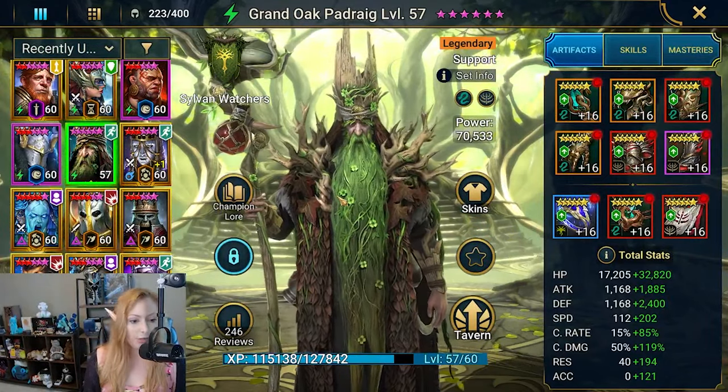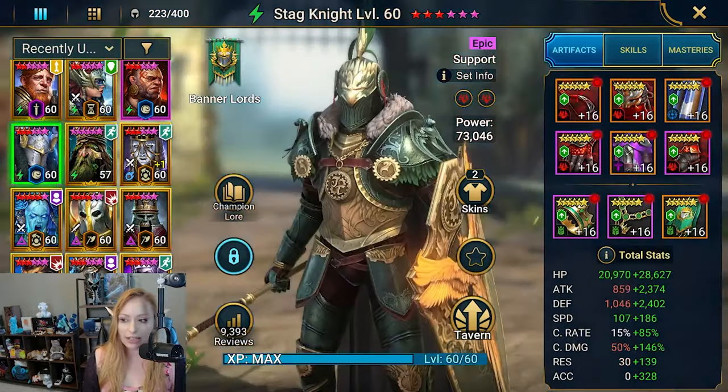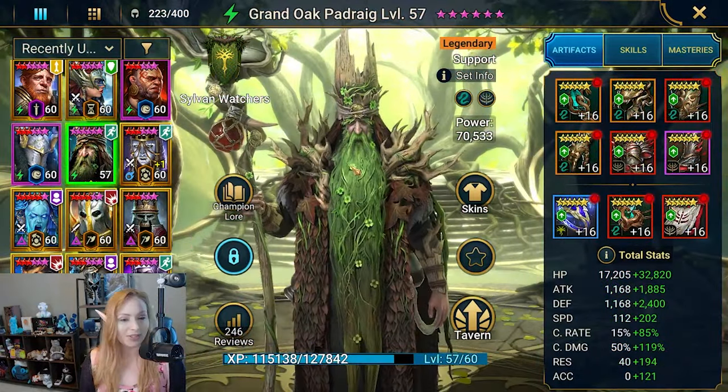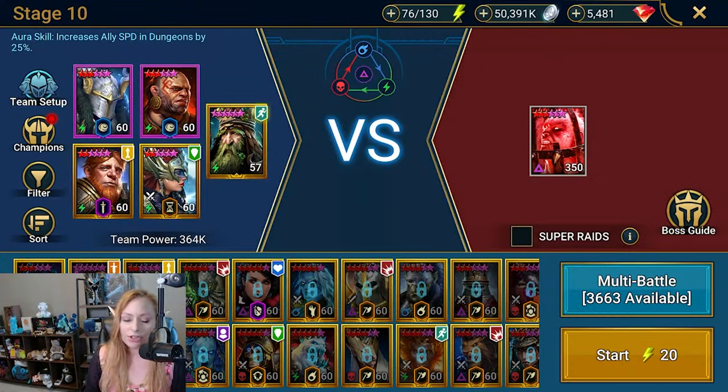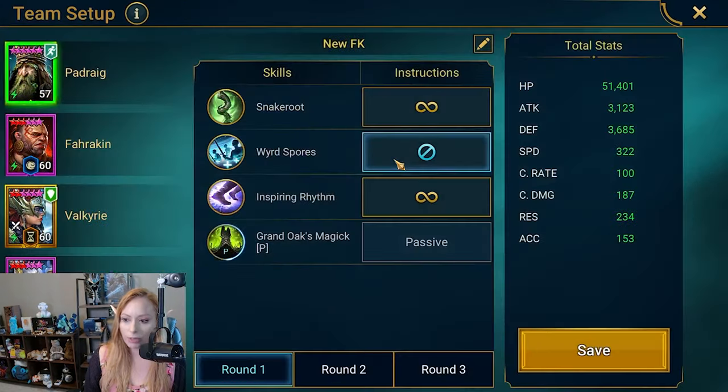We're going to run him in Fire Knight Hard 10. The team is going to be Newt, Valk, Farrakhan, Stagnite, and Grand Oak Padrag. Padrag is in lead for ally speed in dungeons by 25%, and the rest of the team is Stagnite, Farrakhan, Newt, and Valk.